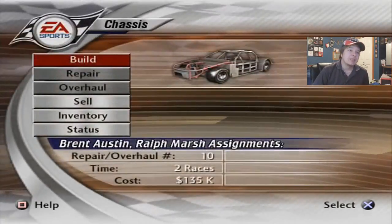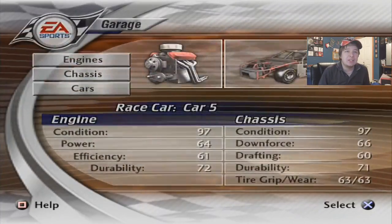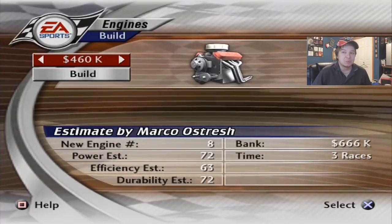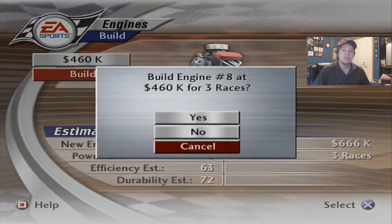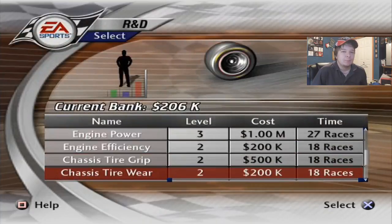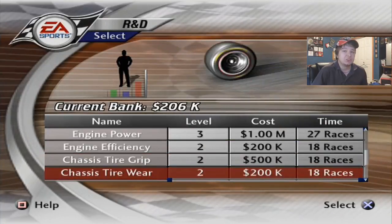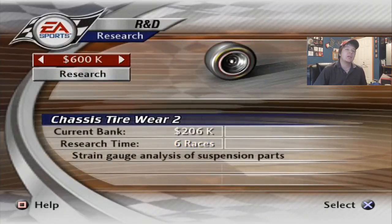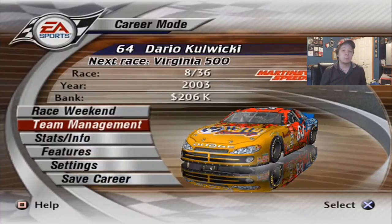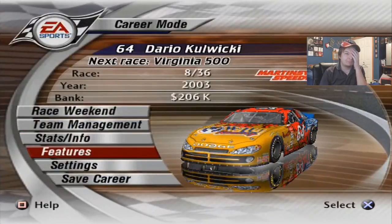With the engine power number 2 that just came in, we could build a new engine. 460k for three races — quite a bit, but look at the power and durability. Let's build that. Looking at the R&D, tire grip and tire wear — we're going to go with tire wear first, that's cheaper. 600k, so we're going to wait a few races. We might do that after Talladega, considering we're going to probably do well there. I'm going to wait two more races for that.